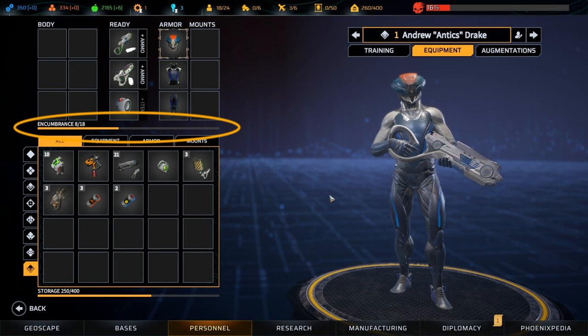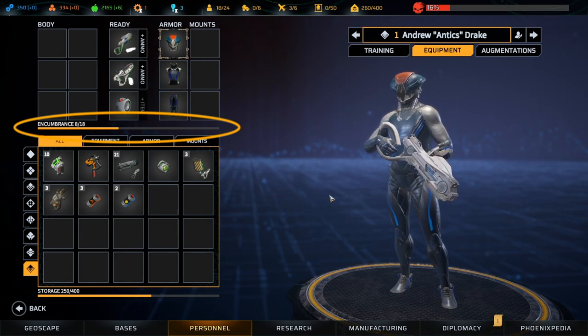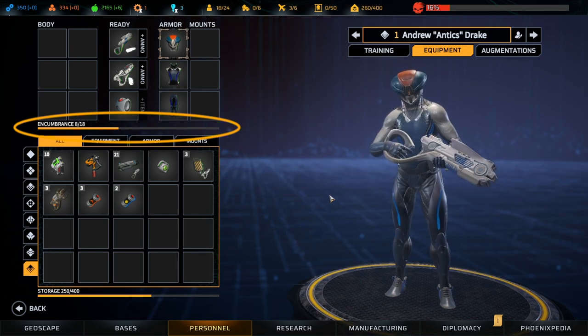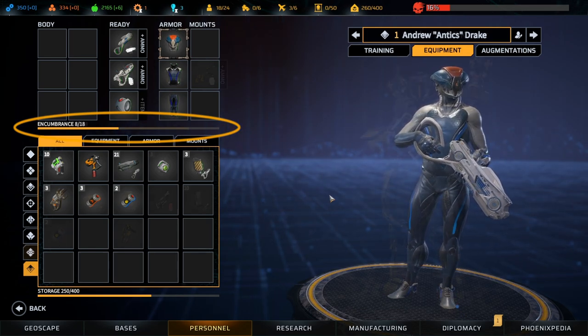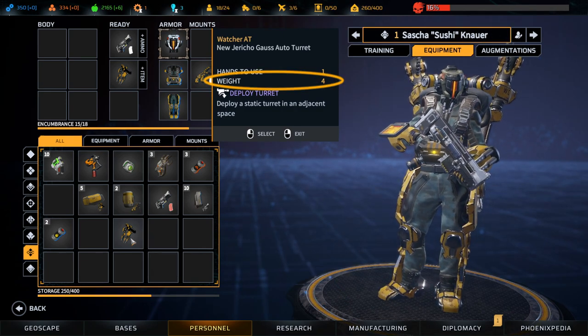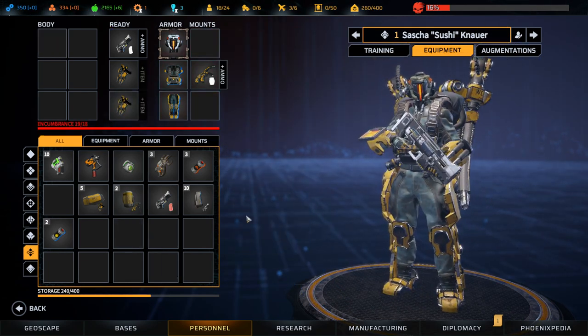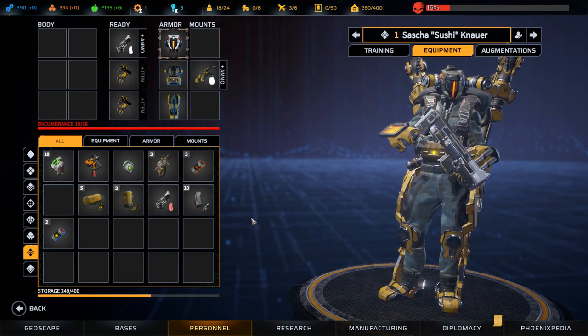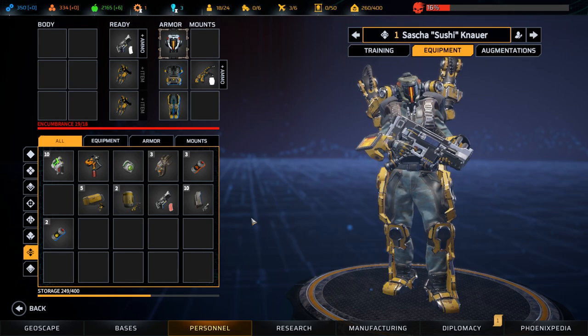In addition to the limited amount of space a soldier has in their inventory, below a soldier's inventory is their encumbrance limit, which is based on their strength stat. Should the weight of a soldier's items exceed their encumbrance limit, they will suffer a movement penalty in tactical missions. The more weight over the limit, the greater the penalty.